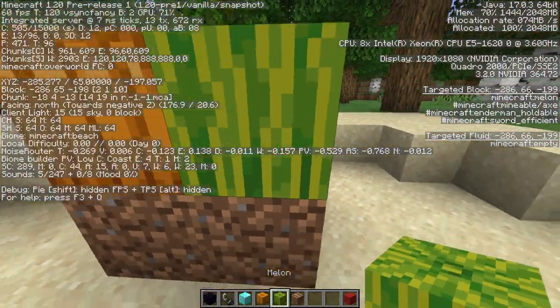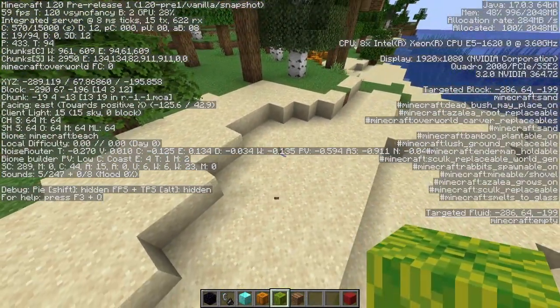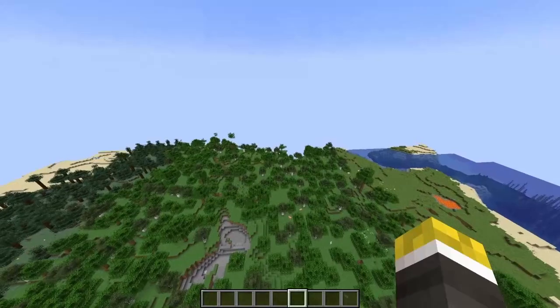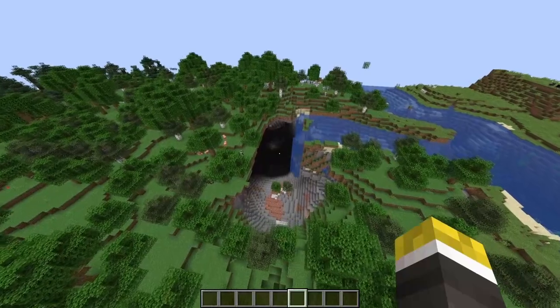The 'maintains farmland' tag has been removed from pumpkins and melons because they don't maintain farmland — they're destroyed instantly whenever one is placed on farmland. Loot tables are now randomly generated deterministically.